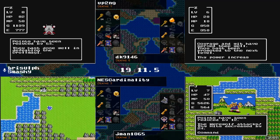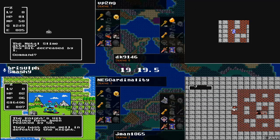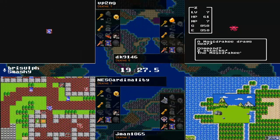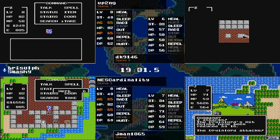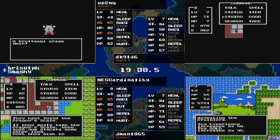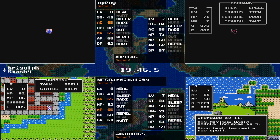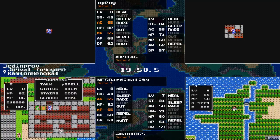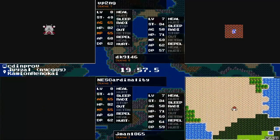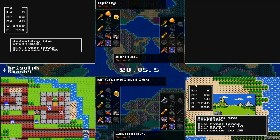DK still working down another Rogue Scorpion with the baby breath. Up2ng is going for the first chest of Deep Grave, electing to put the Draw Magi to sleep, and then — right, he has Hurt More. He was just being very considerate before he offed it from this mortal coil. Rainbow Drop Cave for jman — cut off on his own little island, very stylish. The Stones of Sunlight were actually in Deep Grave, which is bad news for NEScardinality because he orphaned Deep Grave.